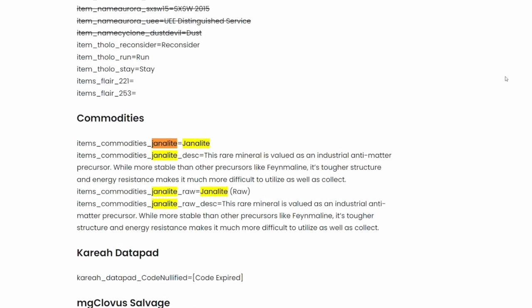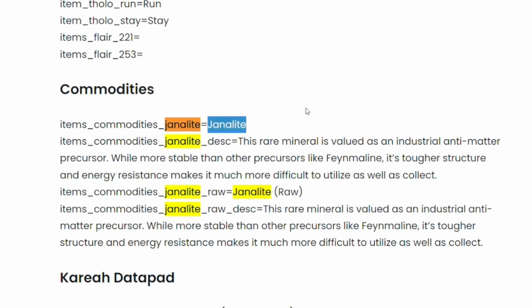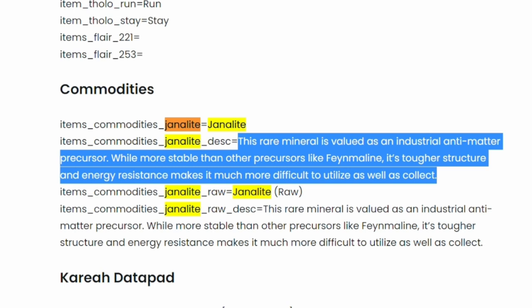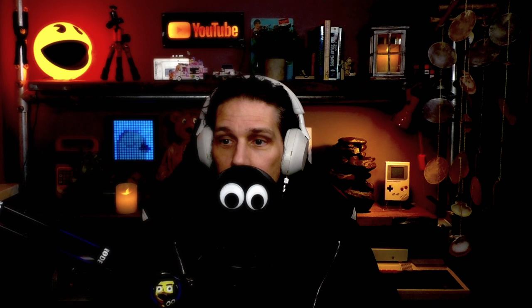Having a quick look at some of the data leaked from 3.19 commodities: janalite. There it is. A quick description: 'This rare mineral is valued as an industrial antimatter precursor. While more stable than other precursors, its tougher structure and energy resistance makes it much more difficult to utilize as well as collect.' Which basically means it's going to be higher value and highly volatile.